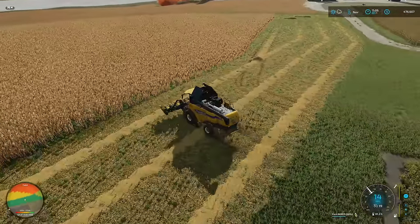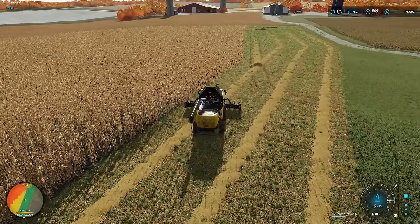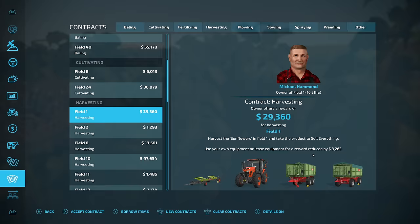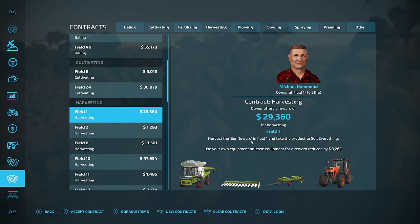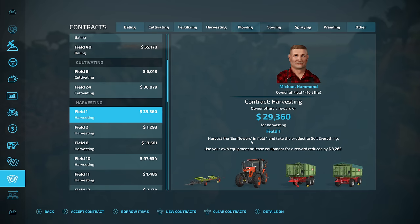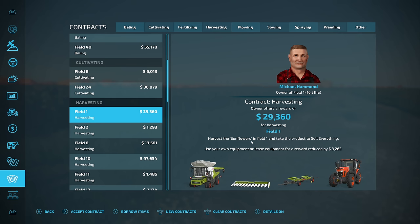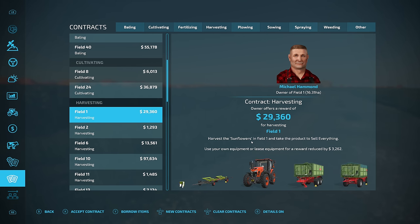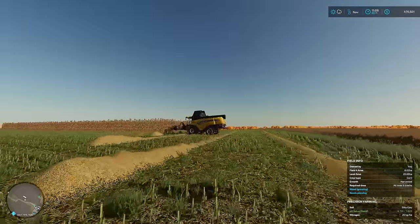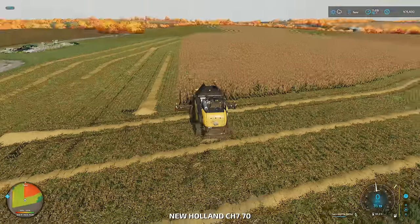There are a couple of contracts available around us. One we can't do because we don't have the right stuff for that crop, but the other one we do and we've got the equipment on right now. We've got 30,000 more or less to harvest a field of sunflowers, and we can also keep what's left — so that's probably going to make us an extra 30 to 60,000 dollars plus the straw. I'll accept it.